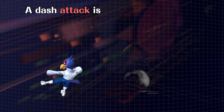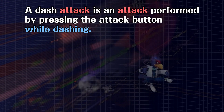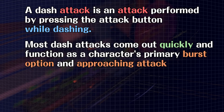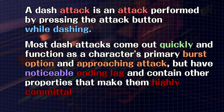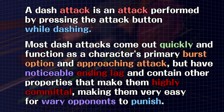A dash attack is an attack performed by pressing the attack button while dashing. Most dash attacks come out quickly and function as the character's primary burst option and approaching attack, but have noticeable ending lag and other properties that make them highly committal, making them very easy for wary opponents to punish. We're going to rank all the dash attacks.